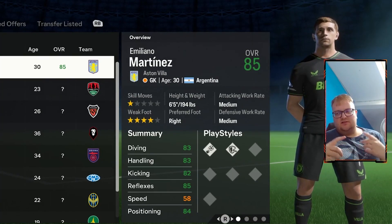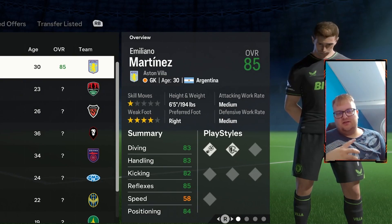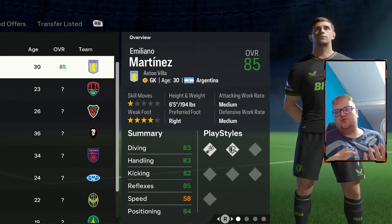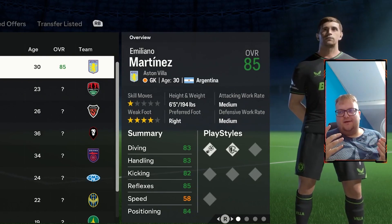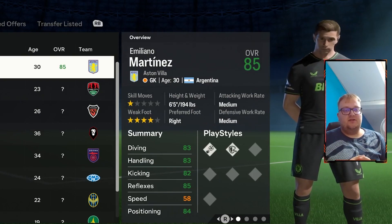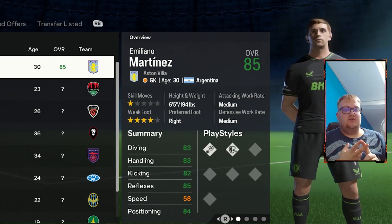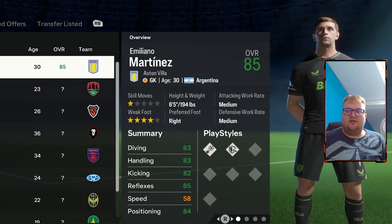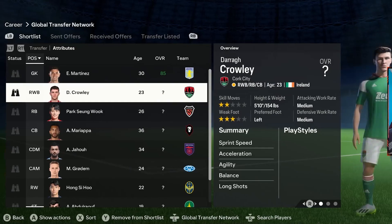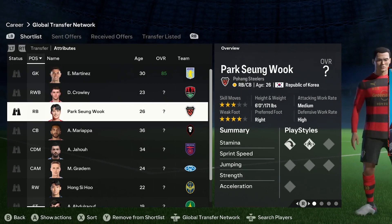A few minutes later — I was unable to find one center back and one center mid. This can happen because with EA's updates they remove players, add players, and change names. I've been unable to find them so I'll have to go back to the website and regenerate for a new center back and center mid. Also, looking at what we have so far, it seems we've somehow ended up with two right backs — I'm not really sure what's happened.